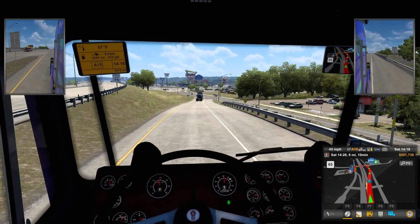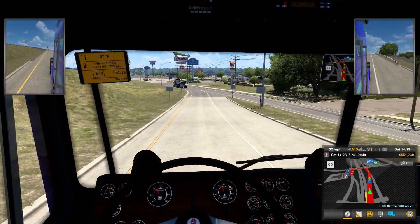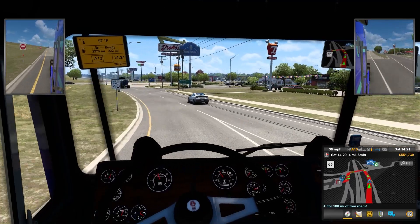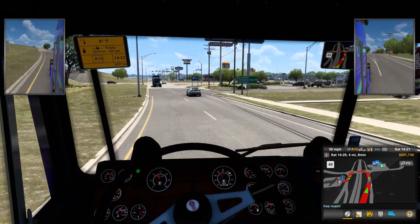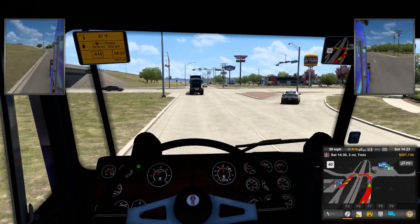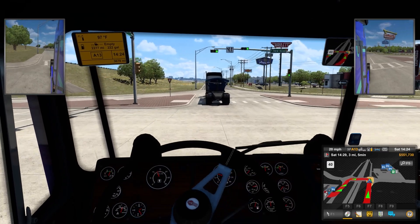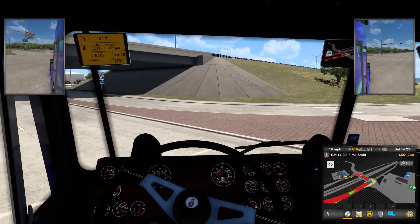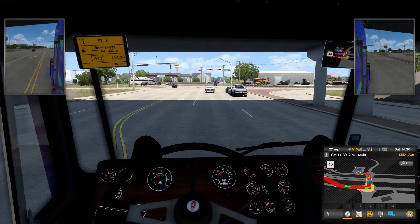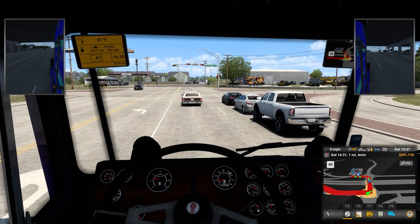Up here on the right we've got a truck stop or a gas station with rest areas in the back. I'm gonna go to the left — you'll see the question mark, that's most likely a dealership. I've been trying to pick loads that go to dealerships or recruiting companies so I can hire more drivers.